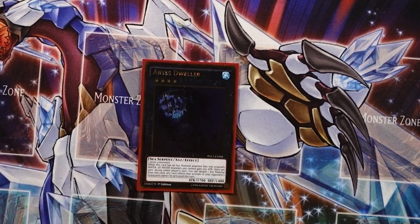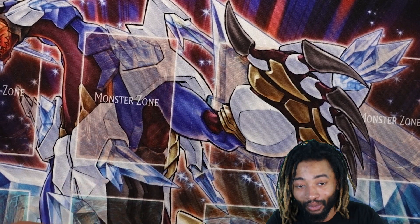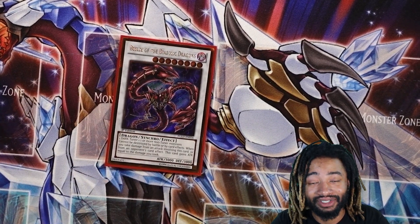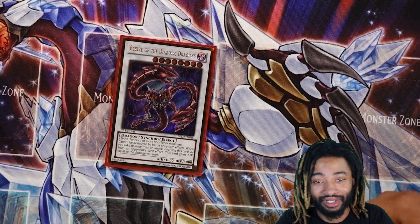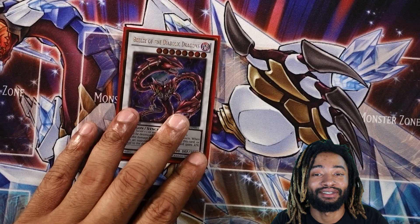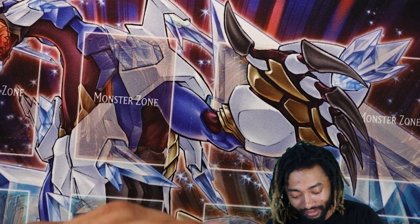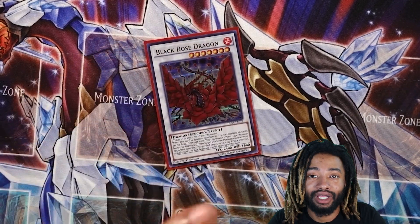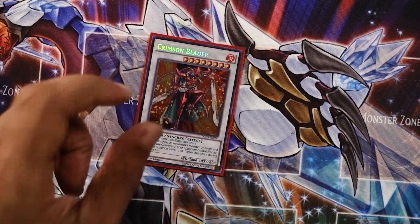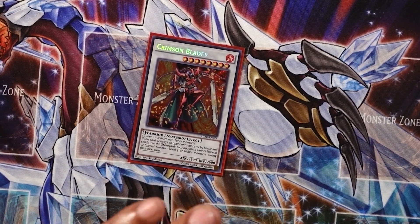One Abyss Dweller for graveyard hate — you already know. One Beetlion, which is very easy to make in this deck and very fun. Unizombie and a Solitaire, then a Mizuki play, bring it back — bam, got Beetlion. Disgusting, no one likes dealing with it, it's almost like Borrel basically. I got one Black Rose Dragon for a field wipe.